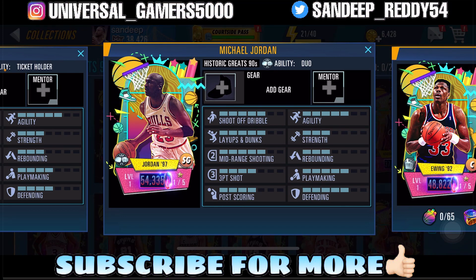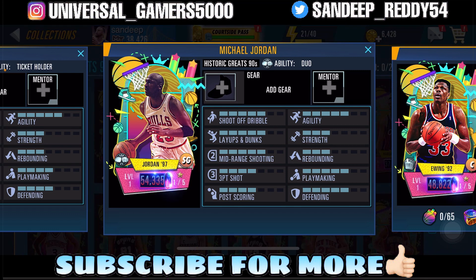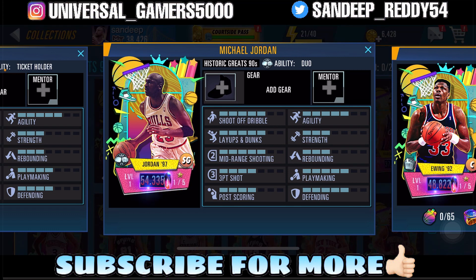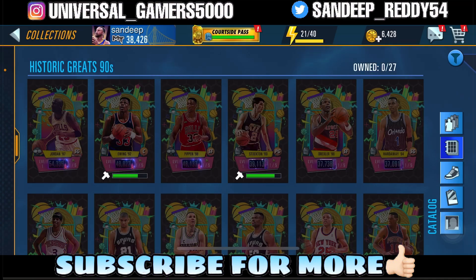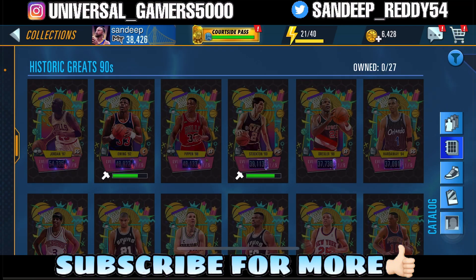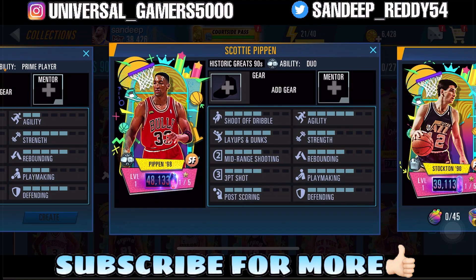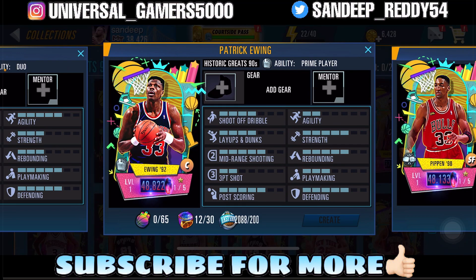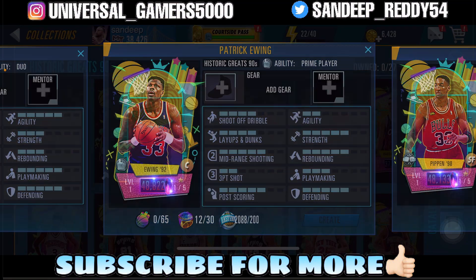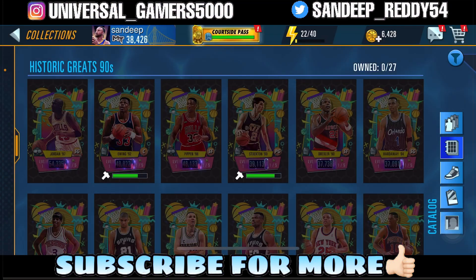We have a pack-exclusive Michael Jordan card — this is the most powerful card right now. Last team we got Kevin Durant for 50,000 power; now it's Michael Jordan with 54,000 power, so the stats are always insane for Michael Jordan. The rest of the Dark Matter cards for free-to-play players are Patrick Ewing and Scottie Pippen — both at 48,000 power. I'll tell you how to get Scottie Pippen for absolutely free, so watch the video till the end.